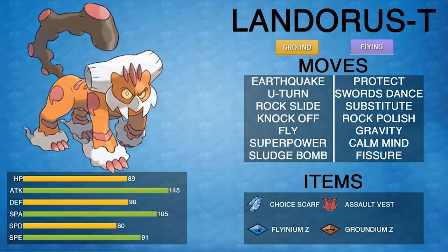Looking at Landorus's primary move options: Earthquake, U-turn, Rock Slide, Knock Off, Fly, and Superpower are the moves I expect most, plus Protect obviously. You also have options like Sludge Bomb if you're pairing with Tapu Bulu, Swords Dance, Substitute — which is actually not bad this year — Rock Polish, Gravity as a niche, Calm Mind for special sets, and even Fissure with Assault Vest or Choice Scarf. Role Play with No Guard is also an option, though not super popular.